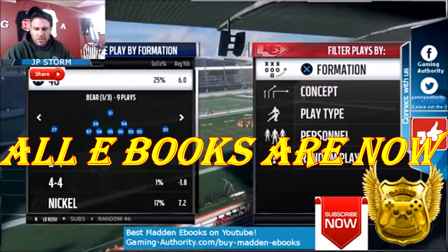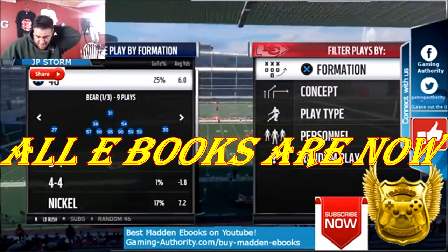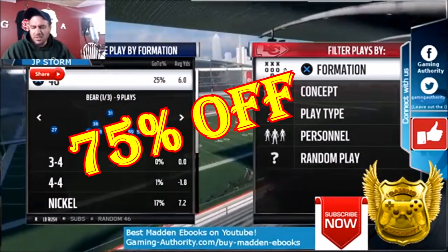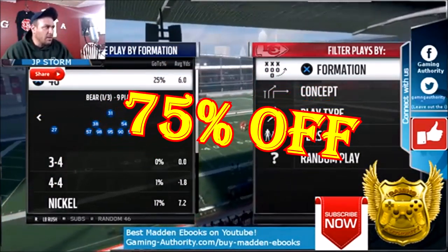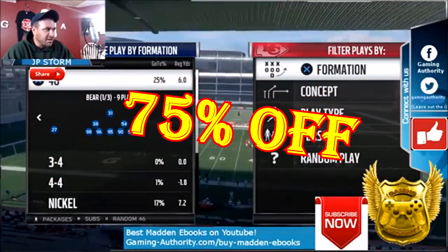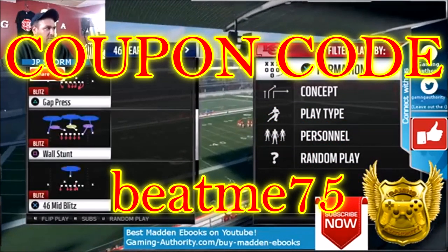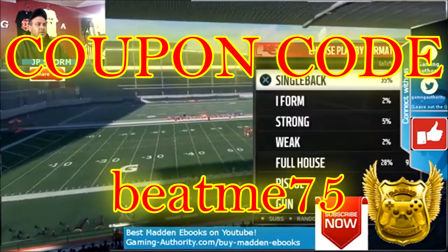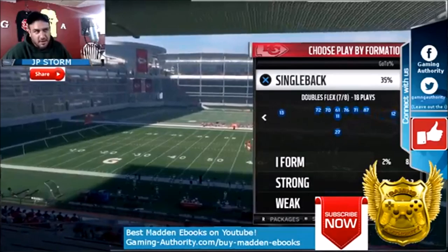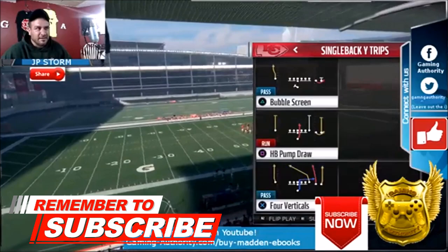Okay, now we are going over a coverage play out of the 4-6 Bear, because you don't want to just use this to blitz or stop the run. We are going over the 4-6 Bear Wall Stunt, but before you pick the play you want to put the linebacker rush package in — use your right stick until you see the LB rush. Now we're going to the Wall Stunt. Don't use this against shotgun — use it against single back or similar formations.